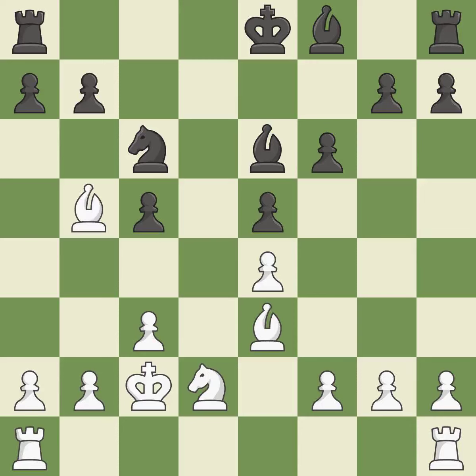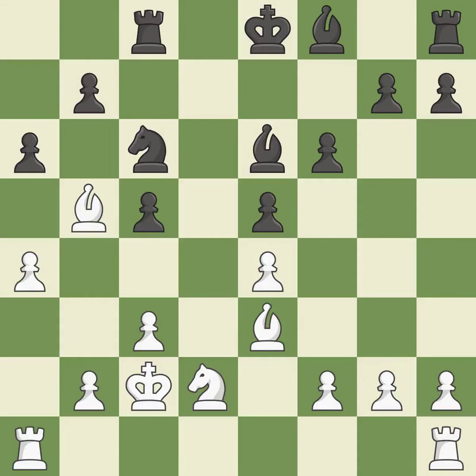A knight is attached to the king — that's good. A rook enters the action after developing outside of its starting square. It is ideal. The game was almost evenly matched, but black is now worse.